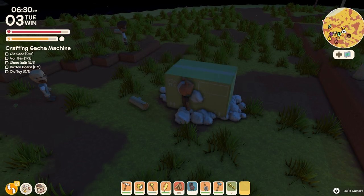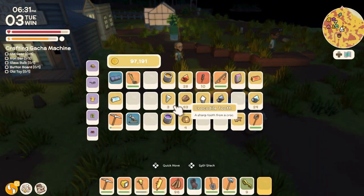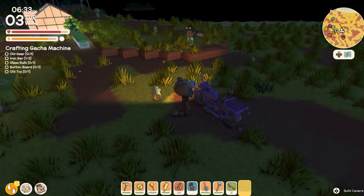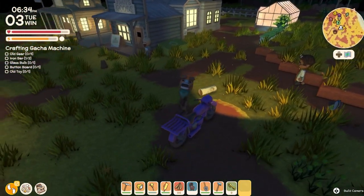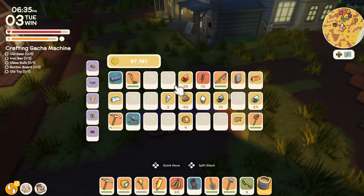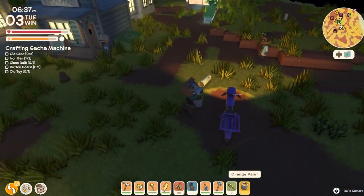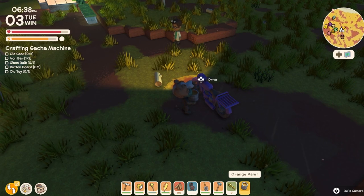I'm going to show you something — these paint cans can be used to paint your vehicle. So now I have a purple vehicle, and if I want I can make an orange vehicle, or I could just sell the paint. There you have it — you can find paint in the mines.